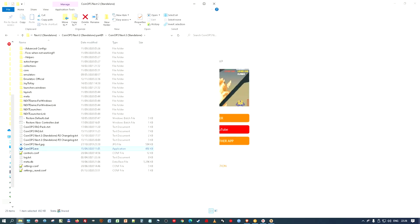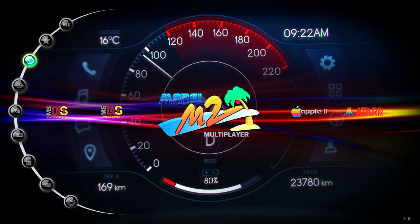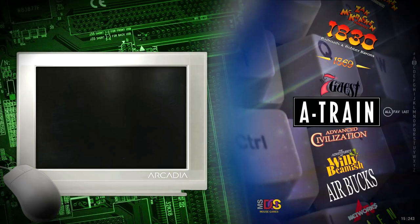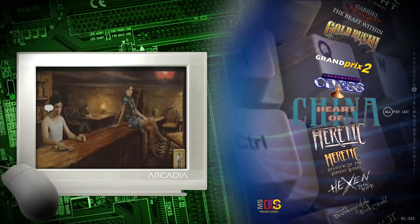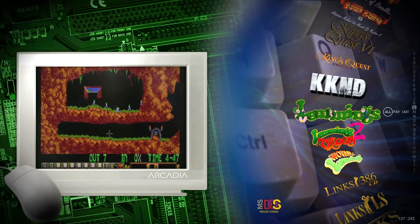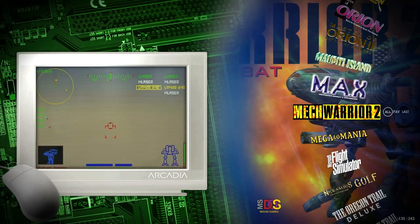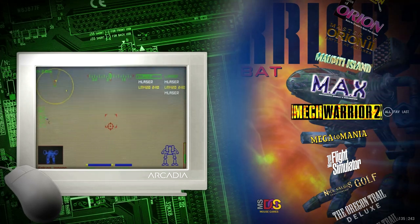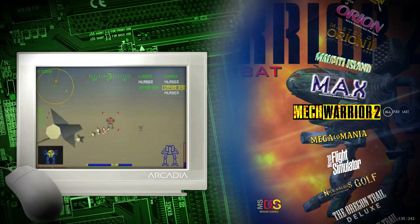If I go into Next2 now and boot it up — Mouse Games, MechWarrior 2. Hopefully the video looks alright too — it was re-encoded at lower quality. Scrolling to M — there's MechWarrior 2, and the video looks alright! I'm happy with that. Obviously my computer is struggling to re-encode while also recording this video for YouTube, so it stutters, but that's not the video itself.